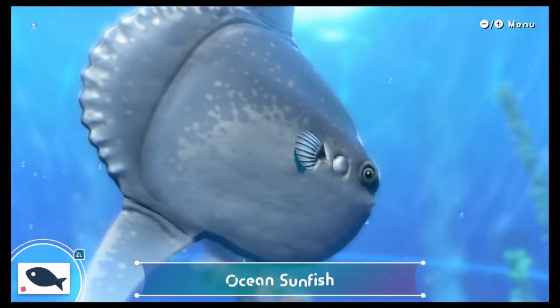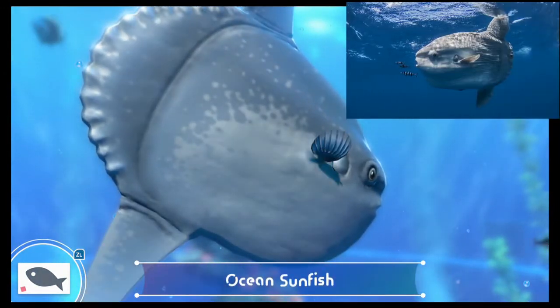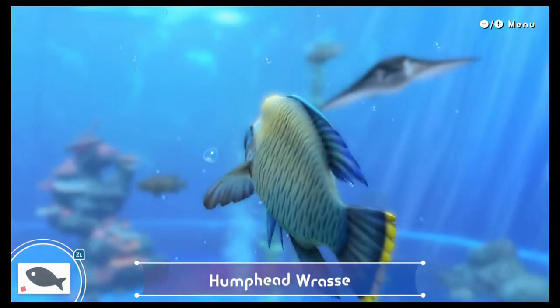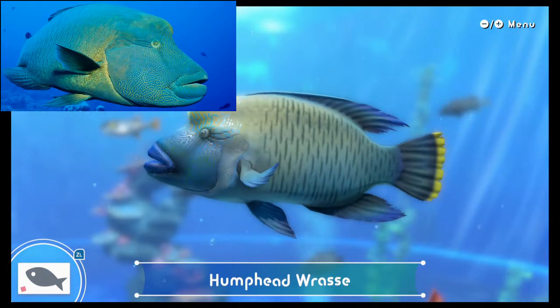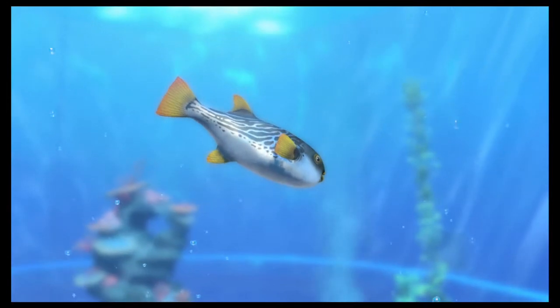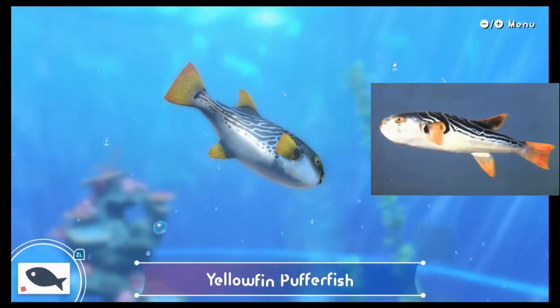Ocean Sunfish — once again, pretty much spot on and easily identifiable. Humphead Wrasse — this one is bang on yet again, it's actually pretty impressive how accurate it is. Yellowfin Pufferfish — that looks about right. It even puffs up as you're reeling it in after hooking it, which is a nice attention to detail.